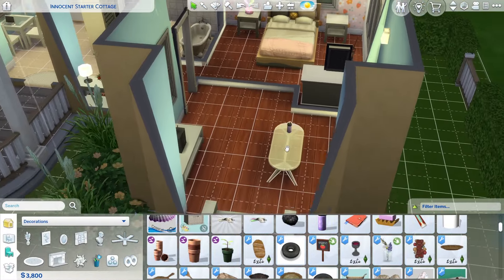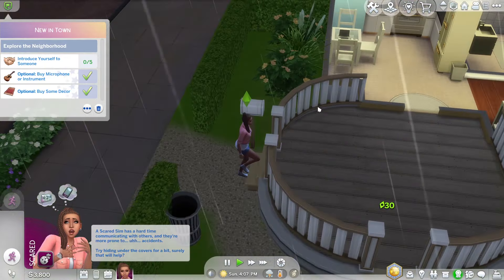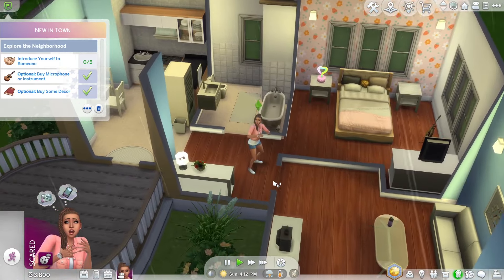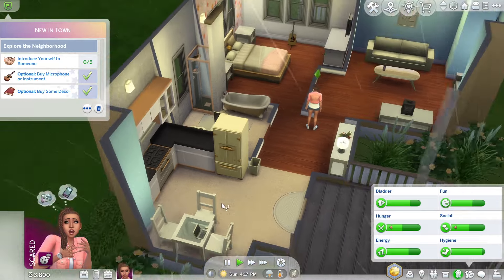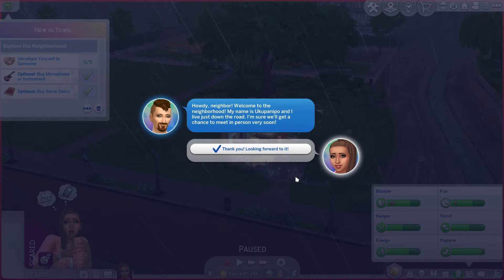It's a thunderstorm. She needs to go out and meet five Sims, but I don't want her getting electrocuted, so I'm going to have her stay inside. I'll have her take a gig from the freelance career. If the welcome wagon shows up, awesome. But we are getting a call from Yuku Panipo — I did look up how to say it after I recorded the last scenario and I forget.